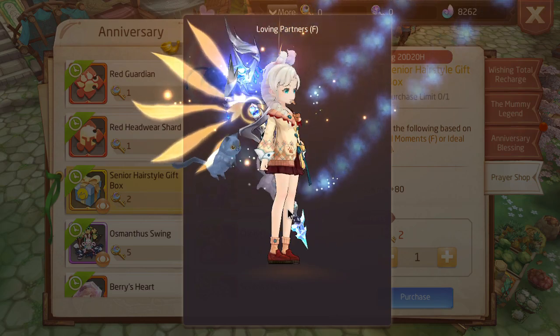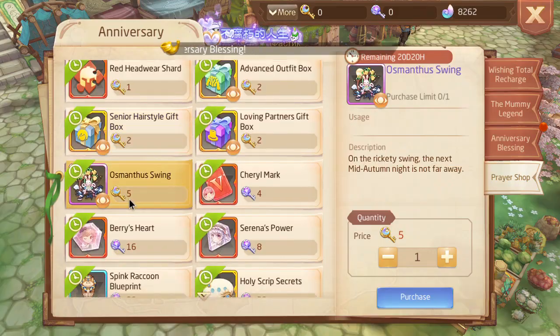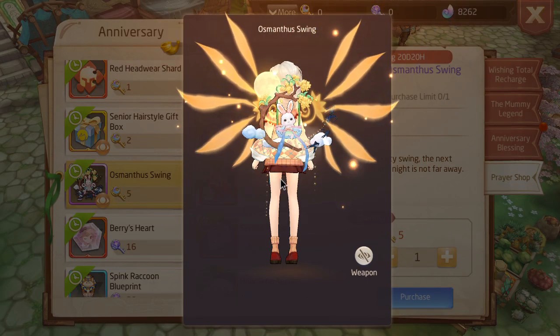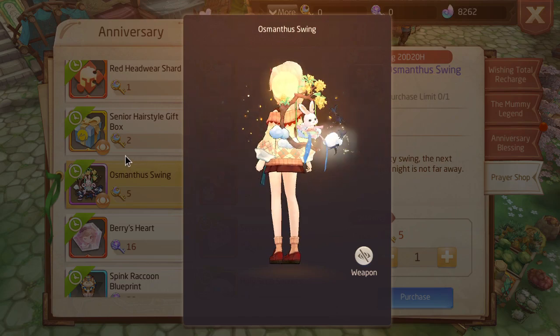And then, loving partners gift box. Little birds at the top — not bad. It's a man on a swing. It's not bad, but I don't think it's worth five keys.